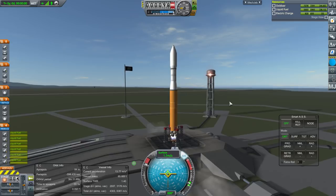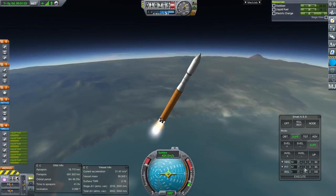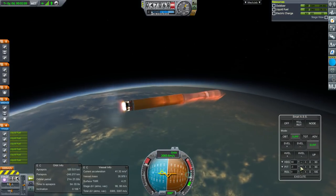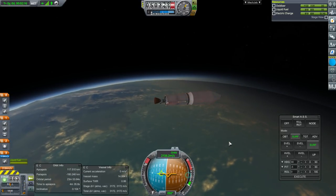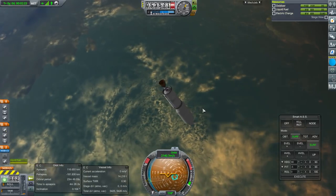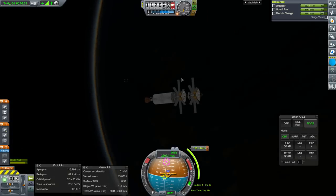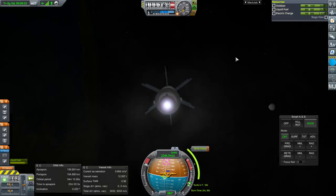Launch. I notice we don't have volumetric clouds in this visual compilation — I want my volumetric clouds. We're going a little too far up. Separation, and those troublesome fairings again. Maybe stock fairings are just meant for confetti. Okay, we have orbit and time to plot for Joule again. It's really dark out, ambient light is not doing much, but let's get going.